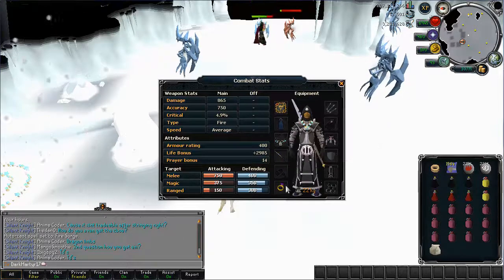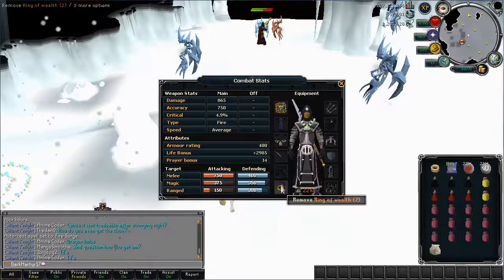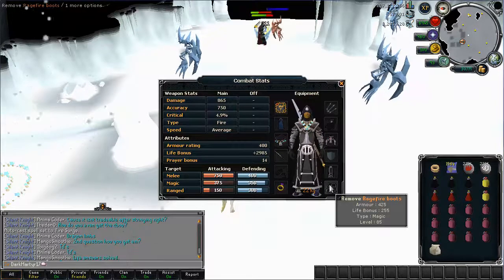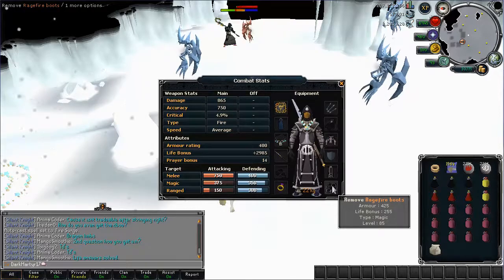Arcane Stream necklace. Ring of Wealth — this can be swapped out with a Seer's Ring or Seer's Ring Eye, or an Onyx Ring or Onyx Ring Eye, or a Berserker Ring. Ragefyre Boots are the best magic boots in the game at the moment; Ganodermic Boots and Virtus Boots also work.